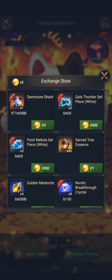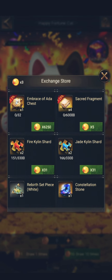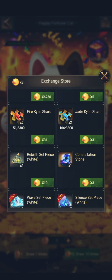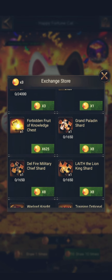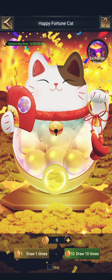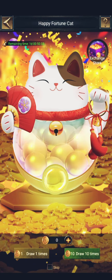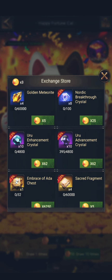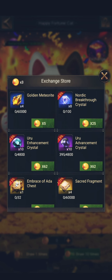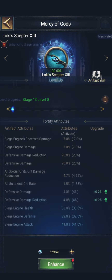In this event you can buy gemstone shards to create those gems, and also many other materials such as pet shards and more. You can check them out — you'll get those from here. If you use summoning fortune cat, you can get Nordic breakthrough crystals.